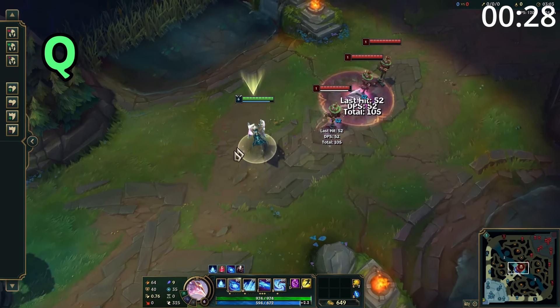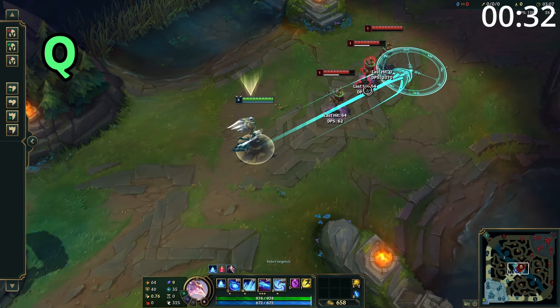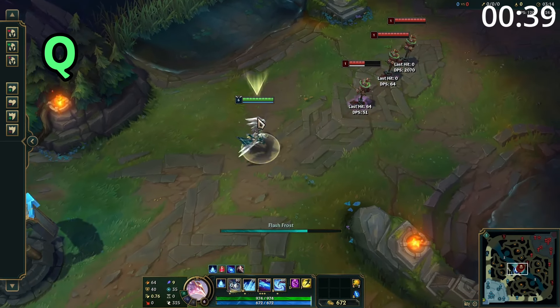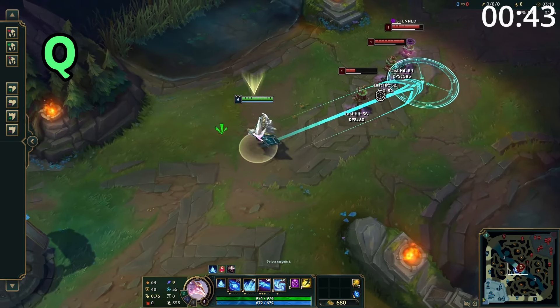Anivia's Q has two parts to it. Firstly, when used, it is a straight lane skill shot which deals damage to all enemies it passes through and slows them. When this ability is recast, or upon hitting maximum distance, it then explodes, dealing damage in a circle, stunning all enemies hit. So it can deal damage when passing over the enemy, and damage again when exploding.